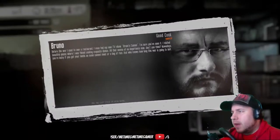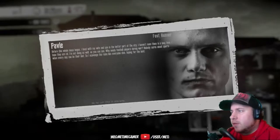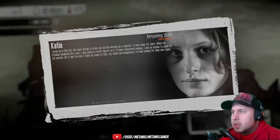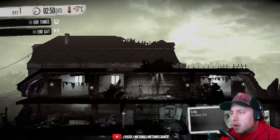Bruno: Before the war I used to own a restaurant, I even had my own TV show — Bruno's Cuisine. All that seems not important now. Nowadays you're lucky to get your hands on some canned meat or a bag of rice. Pavel: Before this whole mess I lived with my wife and son. I haven't seen them in a long time. Nobody cares about sport during the war — every day could be your last. Katia: When the trouble escalated into war I was picked to report on it. I was so anxious to check on my parents — when it was too late I found my house in ruins, my family had disappeared. I'm looking for them ever since.